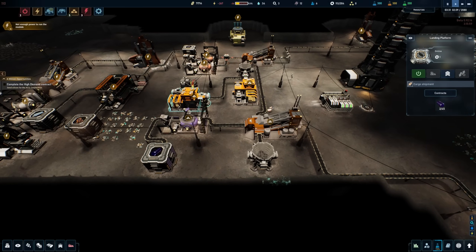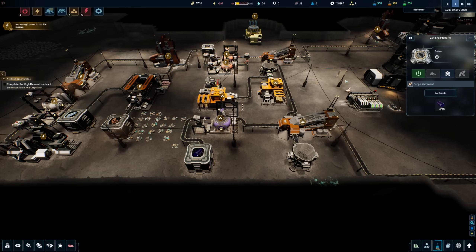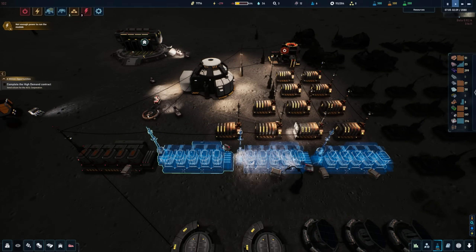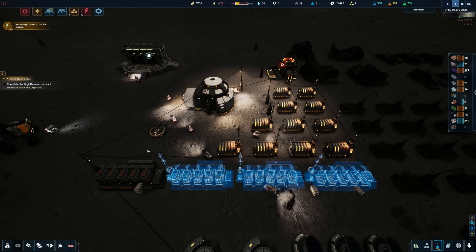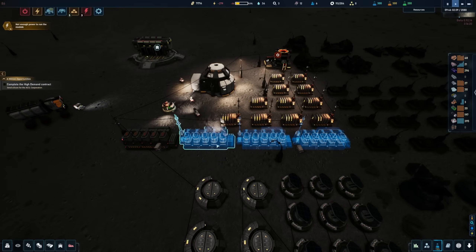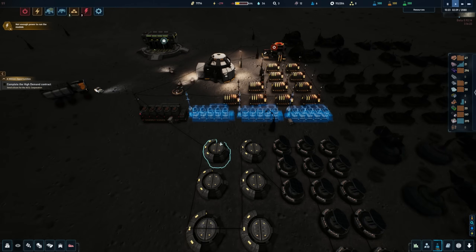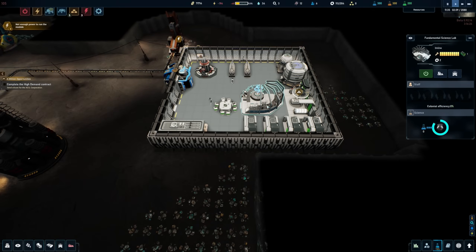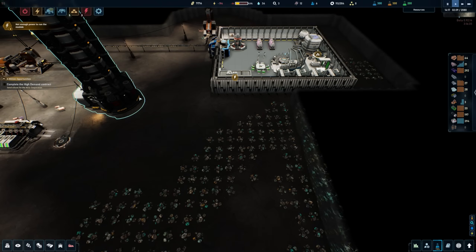The goal is to get our power fixed first so everything runs, then bulk up on all resources. I could probably use a whole other row of large batteries, but that might put a lot of strain on the system. Also need to make sure our people are looking good. If we get more colonists in here we get more efficiency, which is great.